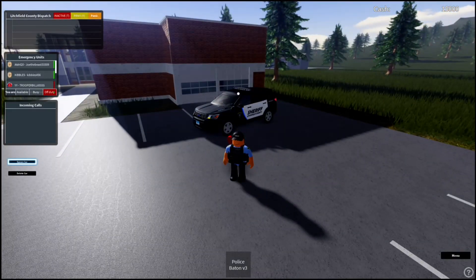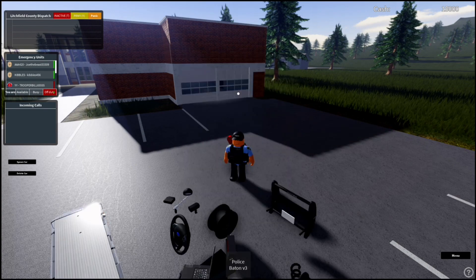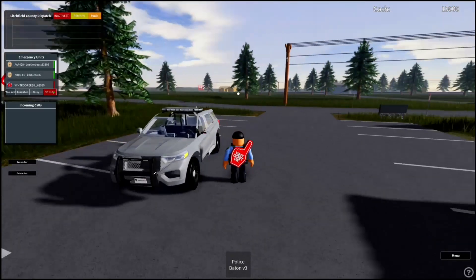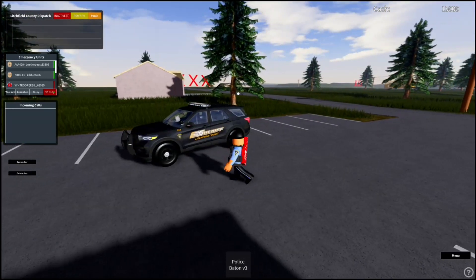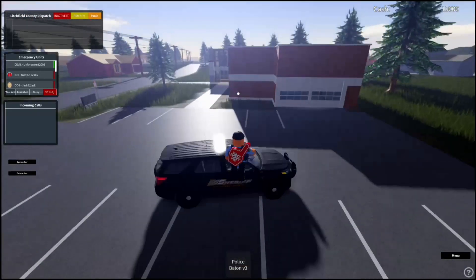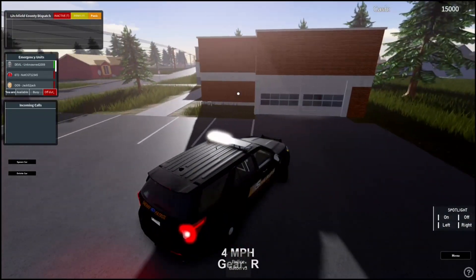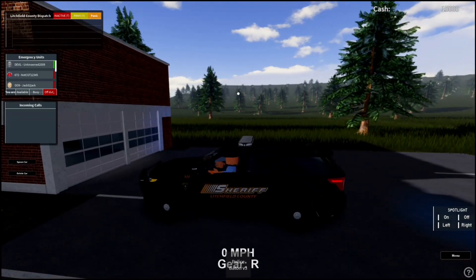This is one of the Explorers. You might wonder why it doesn't have the normal sheriff design — it's because I'm spawning it in right now, which takes a while to load. And yep, here is the regular one — very nice! If you go inside, you have the steering wheel moving with lights. That applies to all of them.